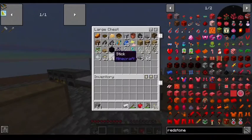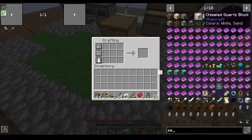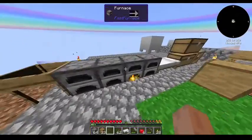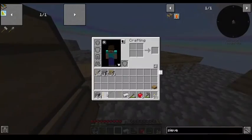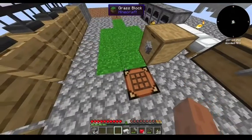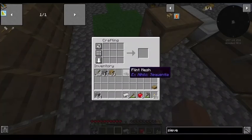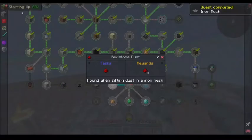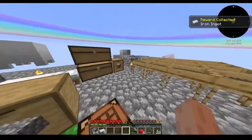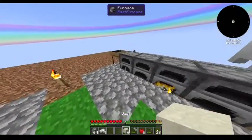So what I'm gonna do is make a singular sieve right over here, and then I'm actually gonna get another one, just so I'm not wasting resources. That did get me a decent amount of iron, so I can automate soon. But we're gonna need dust for that, so let's see if we get lucky.